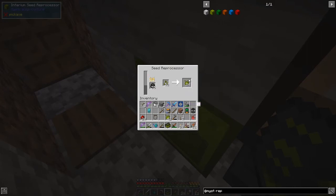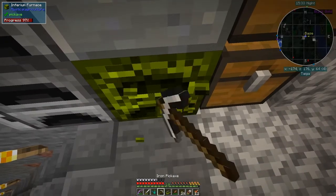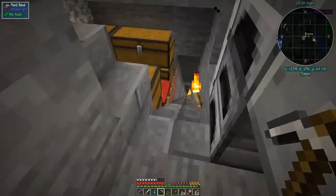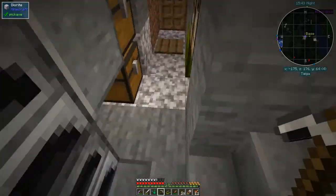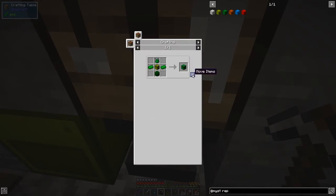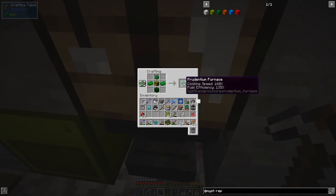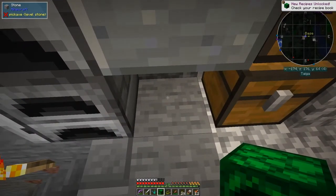Of course if we change this to something else we're going to get something else - so iron seeds will give us iron essence, which is great. The next one I want to do is upgrade this. I've got the prudentium essence, the prudentium block, and two prudentium ingots, so we can right click and shift click it in and we now have a prudentium furnace. I don't think I'm going to redo any more on camera for these.